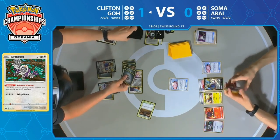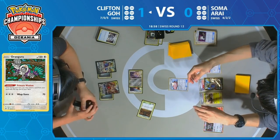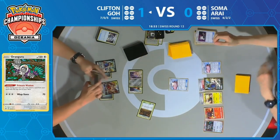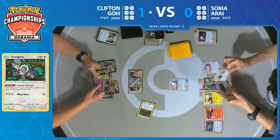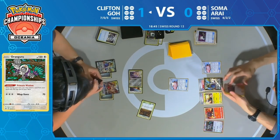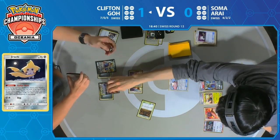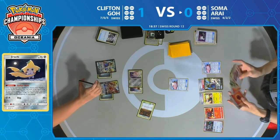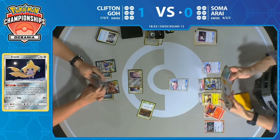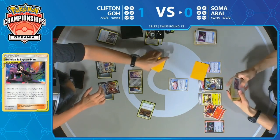Pretty tricky spot for Clifton — look at all those energies in that Stellar Wish, almost taunting him. He'd love to have them in play. This is so unfortunate for Clifton after that Faba. Clifton is much less likely to get any type of aggression going right now, despite having an Escape Board on his Jirachi. This is the kind of Arceus Dialga Palkia deck that doesn't run Energy Switch — and that's a pass from Clifton.